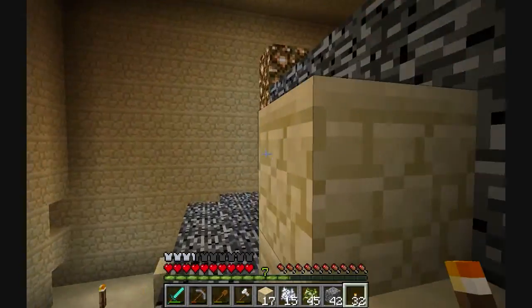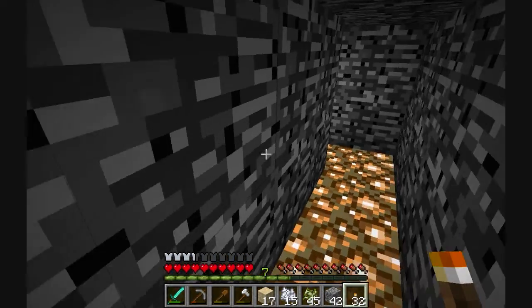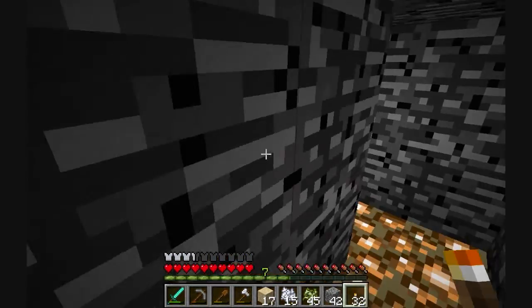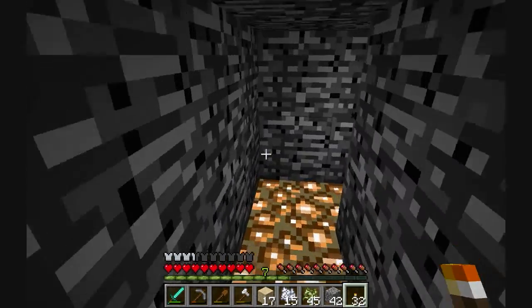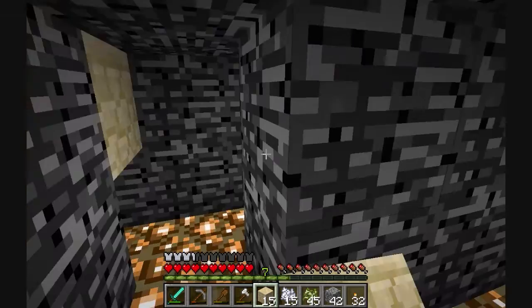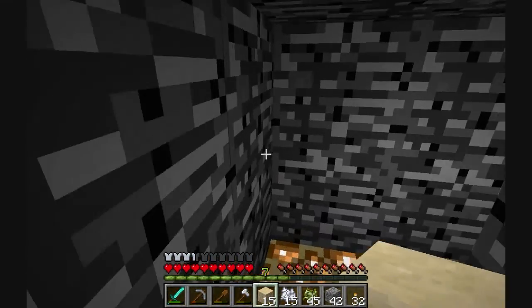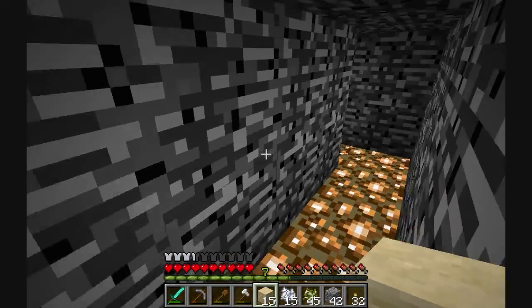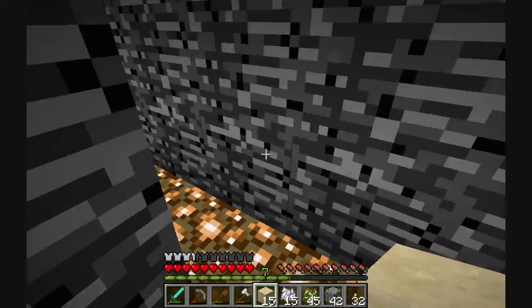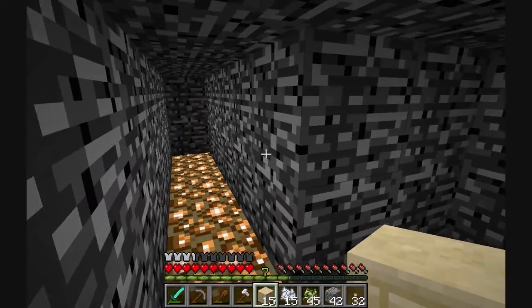Let's check out the inside of this thing. It says single path — okay, so I'm going to go right all the time and see what happens. Stay right. That's where we just came, so I'm going to wall that off. Boy, this thing is kind of big — way bigger than I expected. That right is a dead end, so let's just wall it off.